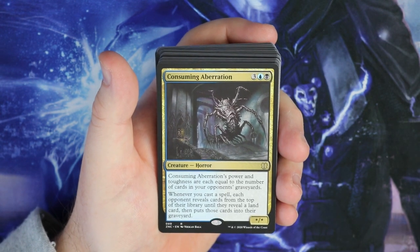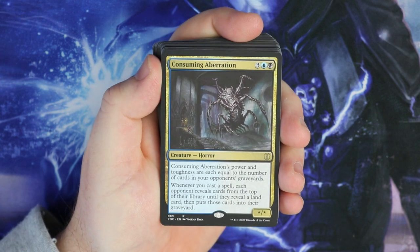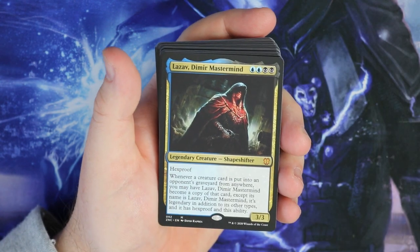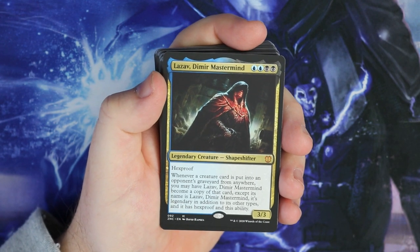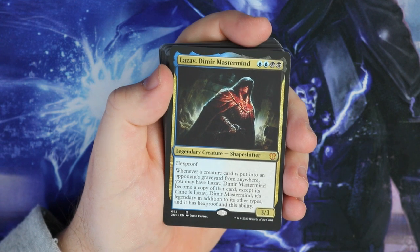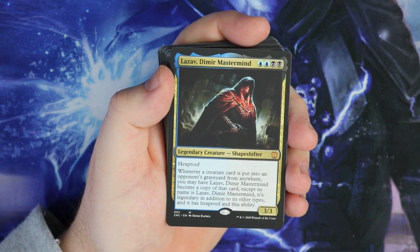Consuming Aberration - power and toughness are equal to the number of cards in your opponents' graveyards. This is cool in a mill deck as well - it can be as big as anything, a massive beater. You can also get Lazav, Dimir Mastermind with Hexproof. Our commander is blue-black, and you can actually make Lazav a commander as well if you wanted to. It's a 3/3 with Hexproof, so it's going to be really hard to get rid of.